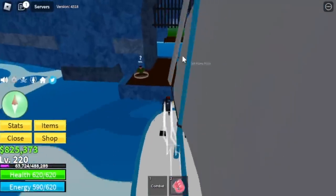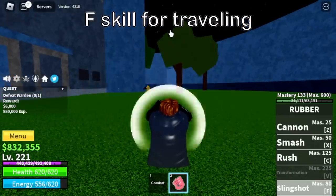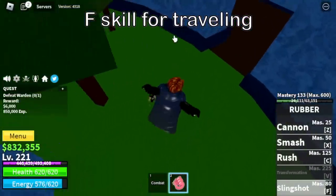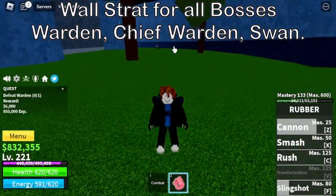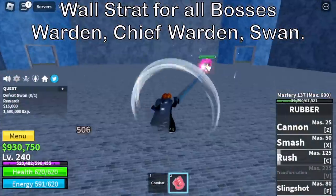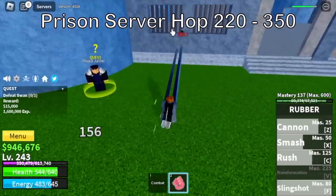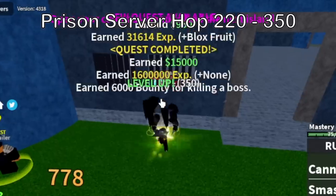Next island is the prison. The F skill — you can use it to travel faster by launching it on an object and it will launch you forward. For the strategy, we're going to do wall strat on the warden, chief warden, and the swan. Same strategy — very easy. Target level here is 350.